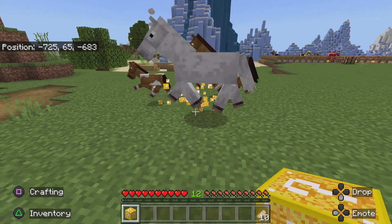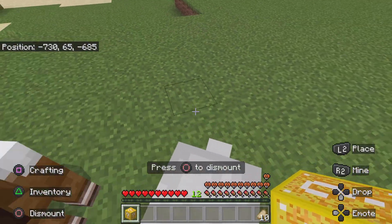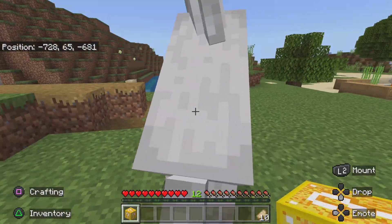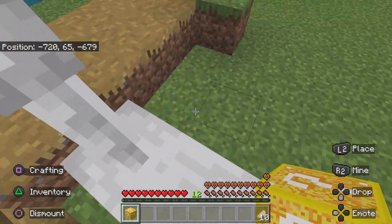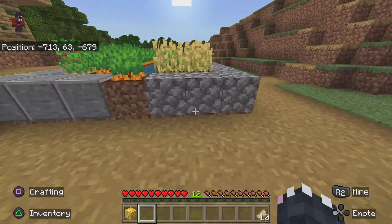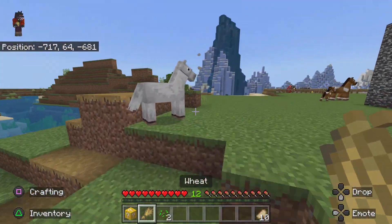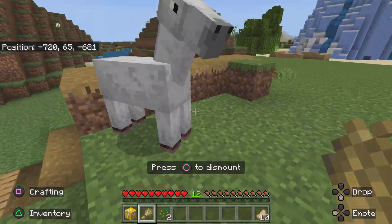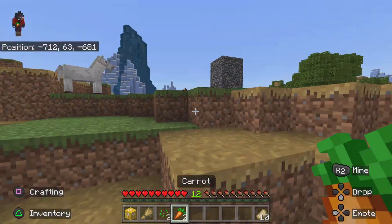That was a turtle. Horses - a white one, nice. I want you. Let's get some wheat. Wait, you don't want wheat? What do you want then - carrots?